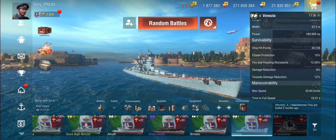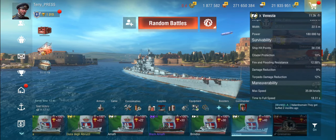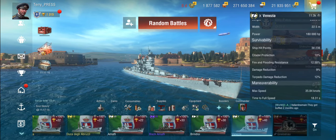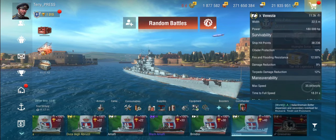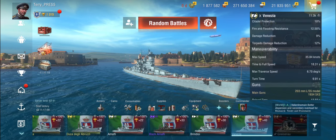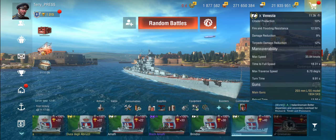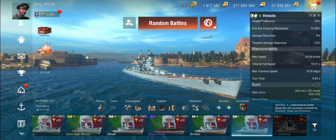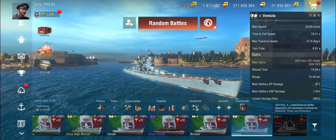She's got not much in terms of armor, a decent health pool for a tier 10 — or an okay health pool maybe — 38,000 hit points. She is very, very quick, like all the Italian ships, but she doesn't like to turn particularly well, so that can be a little bit of an issue.